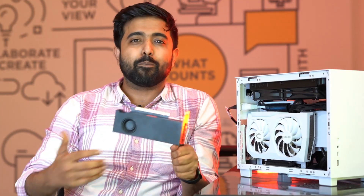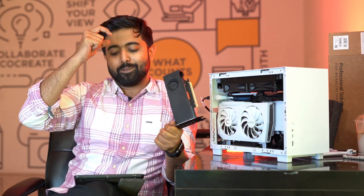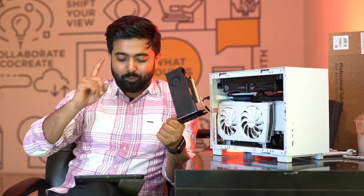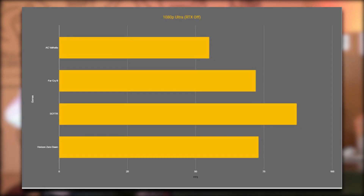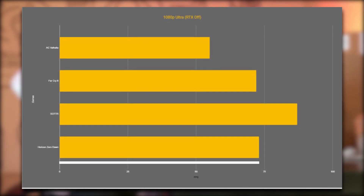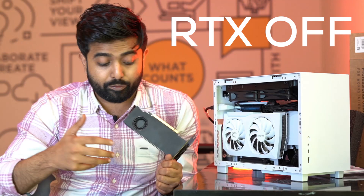The RTX A2000. You might think this is the A2000 — why compare it to a gaming card? We will compare this because we have done gaming tests and this is the result on your screen. 55 FPS on AC Valhalla Ultra, Firecast 72 FPS RT off, Horizon Zero Dawn 73 FPS, and SOTTR 87 FPS. This is all ultra, RT off. This card also has RT features, by the way.